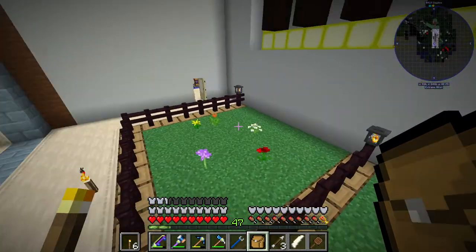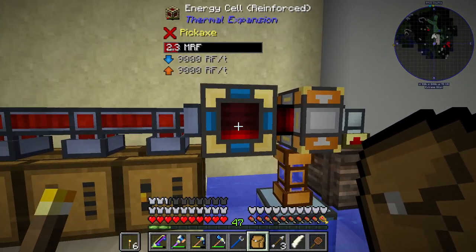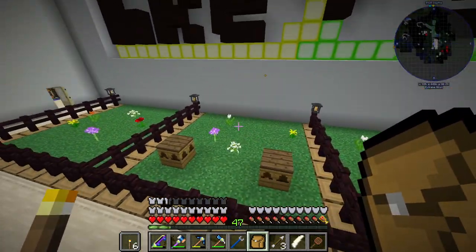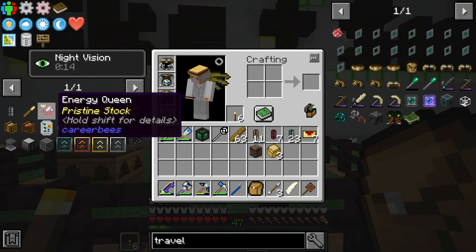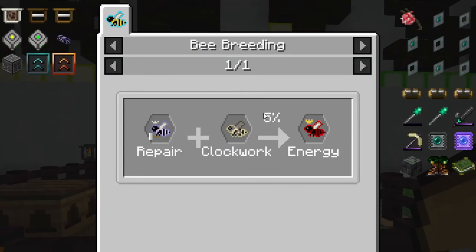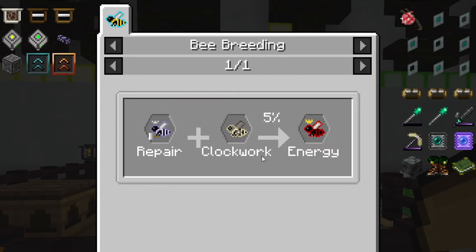So what is the goal with bees? I've seen a lot of power gen using lava or canola, but I wanted to try something different — we're going to do energy bees. This is going to take a while. As you can see, there's a five percent chance of mutation when you combine repair with clockwork bees.